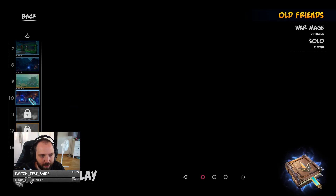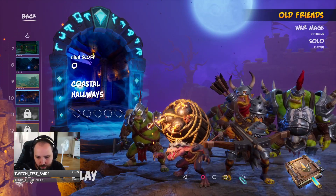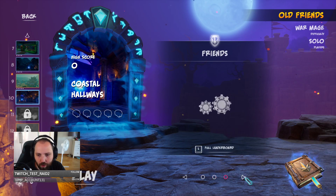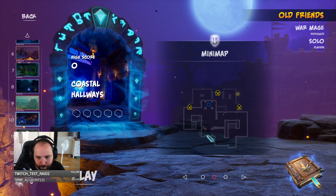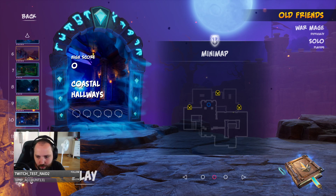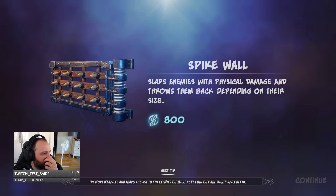Now I'm at level 10, Coastal Hallways. You can see the map already — man, three doors. I'm here without you baby... is that Kryptonite? Yeah, Kryptonite and 'Here Without You Baby' — I knew it, man. I know my stuff.